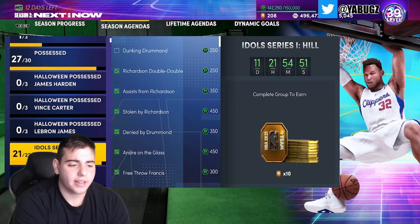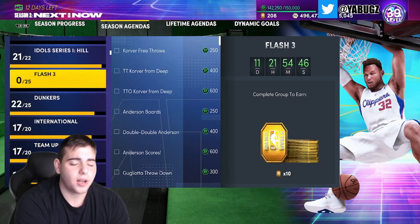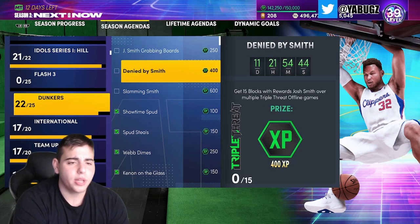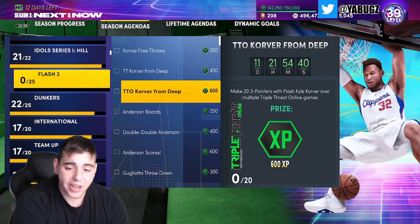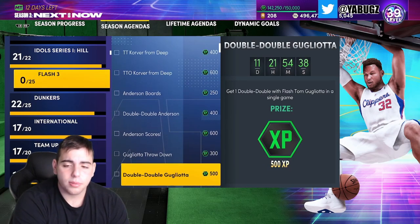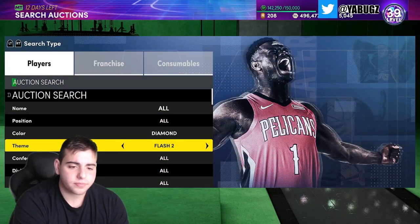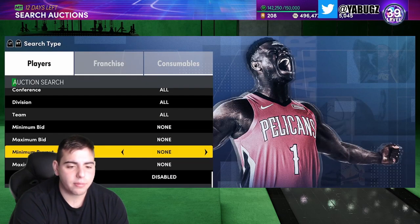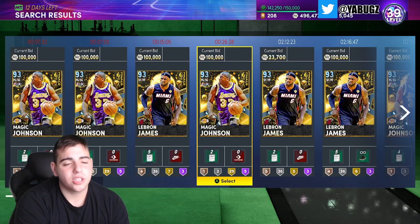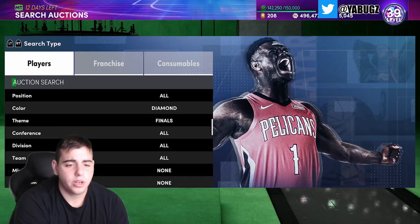Depending on the daily challenges — like yesterday there was a Coby White — if you see Coby White in your collection, make sure to sell him as soon as possible unless you're going for XP. Do the spotlight challenge quick and then get that done. We're closing in on Blake Griffin. Let's check out the Finals filter — Magic Johnson is around 100k, and LeBron James is still a very good snipe if you want to try that filter.